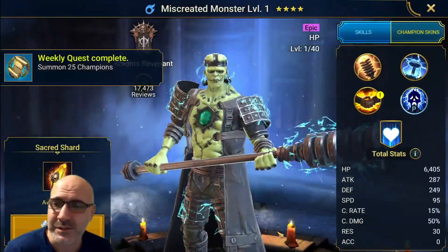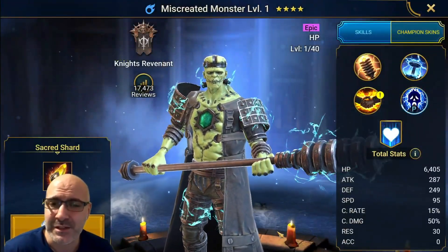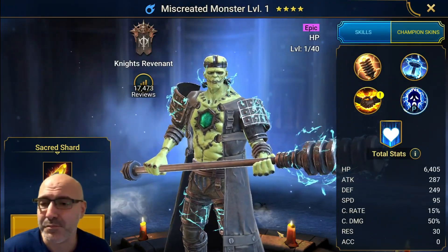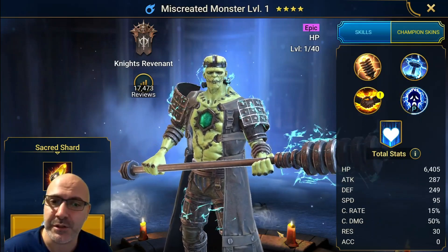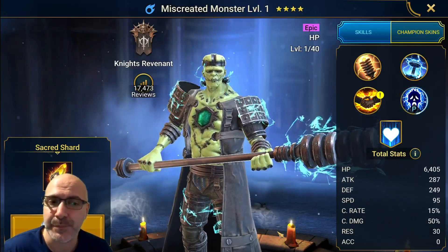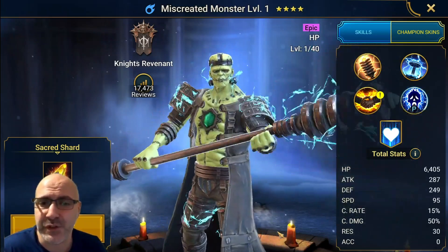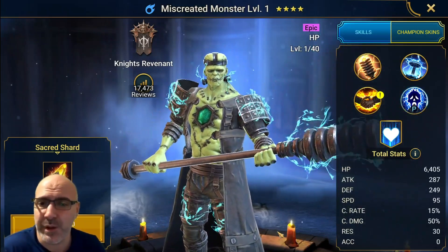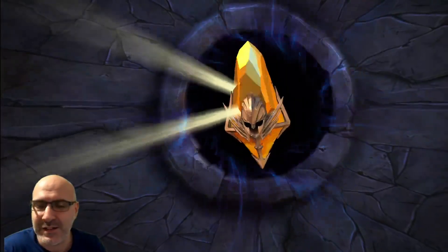Miscreated Monster — actually pretty solid. He's definitely a carry for Spider, provides a big juicy meaty shield on like a three-turn duration, so he's actually really good. He is an account changer if you get him in the beginning — 100%. He still looks cool though. Let's keep going.